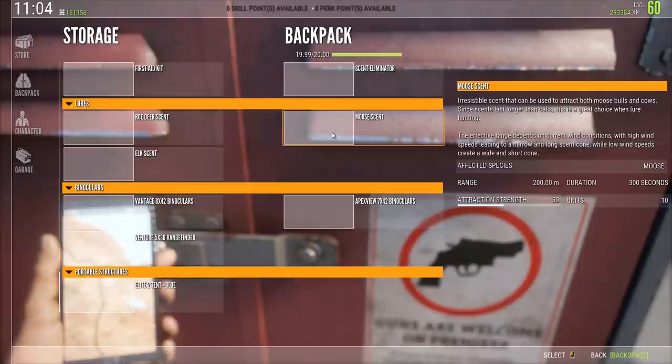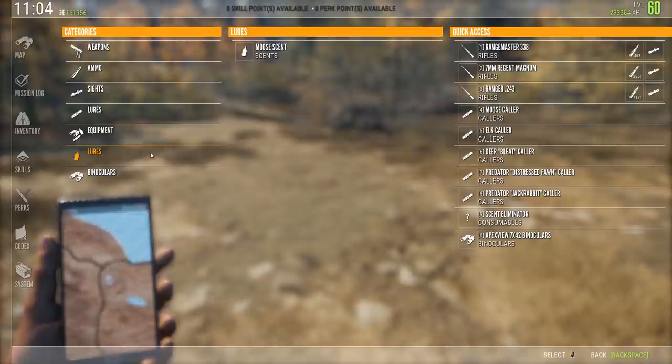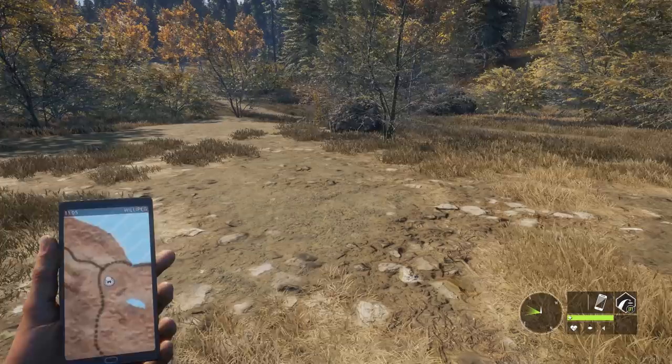Now we just simply drag it to the right-hand side so it goes into our backpack. Once you've done that, go out of the menu, press F2 for the inventory, go down to lures, and drag out the moose scent to wherever you want it on the right-hand side for your hotkeys. We're going to put it as number seven, close down the menu, hit number seven on our keyboard, and there we go — moose scent.